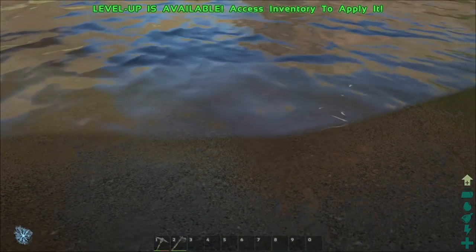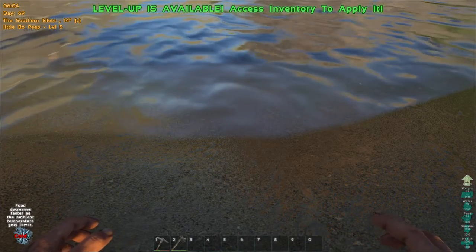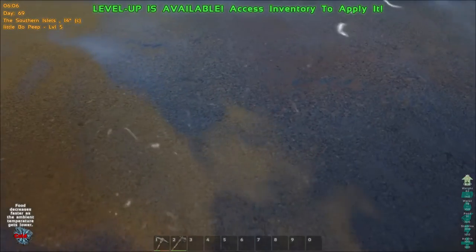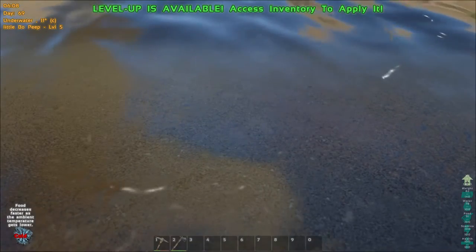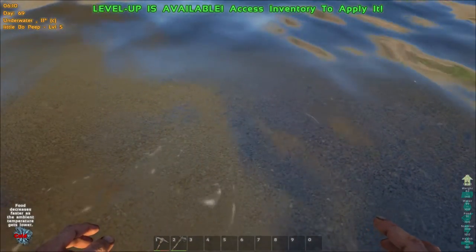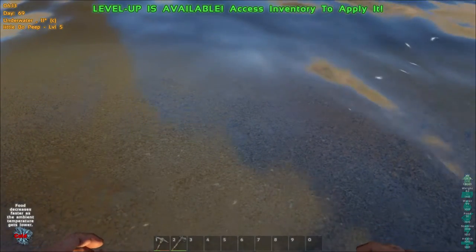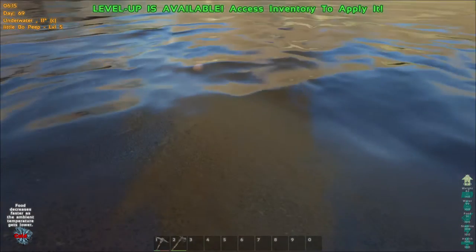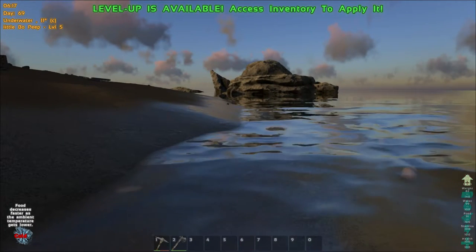For now, to drink — notice that our water level is on 78. If we walk into the water just a little bit to get our feet wet and then press the E key, you'll notice that we drink and our water gets topped back up. It went back to 100 and then dropped to 99. That's how you get water if you're near a water source.